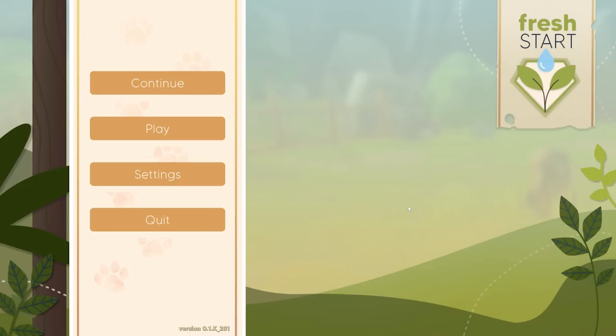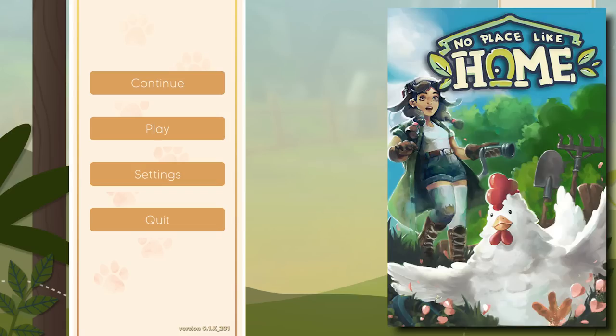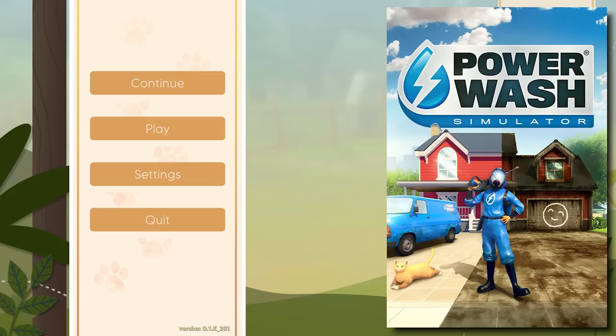We are here today checking out a little upcoming banger by the name of Fresh Start Cleaning Simulator. This essentially boils down to taking No Place Like Home — literally taking that game, because this is the same development team. This is actually their next game after having now completed No Place Like Home. They're taking that world — post-apocalyptic trash land — and basically adding the elements of a PowerWash Simulator to the game. So if you enjoyed PowerWash Simulator, which apparently a lot of people did, but you like to actually clean up all that junk in a post-apocalyptic trash land, this one is going to be for you.